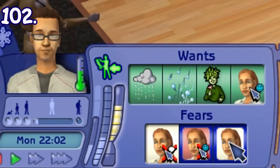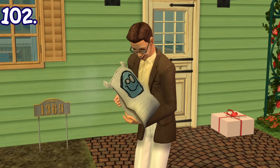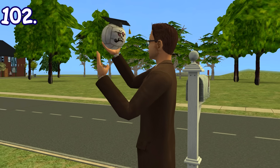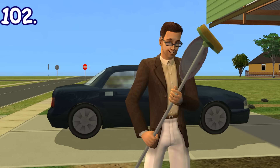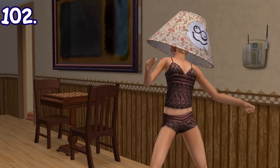Sims in Sims 2 have aspiration meters, and if it's in the red, sometimes they can become a bit desperate. The animation will differ depending on their type of aspiration. Knowledge sims will learn from a volleyball, romance sims will seduce a mop, fortune sims will start panhandling for money, and much more.